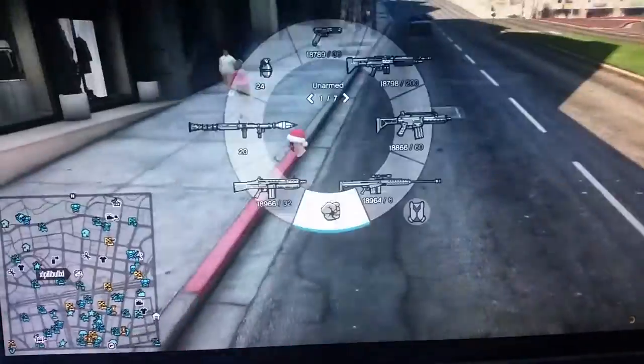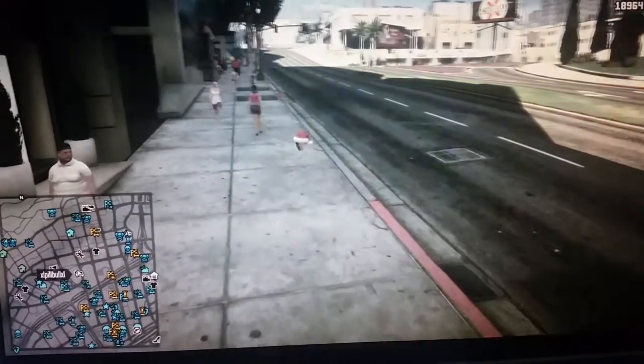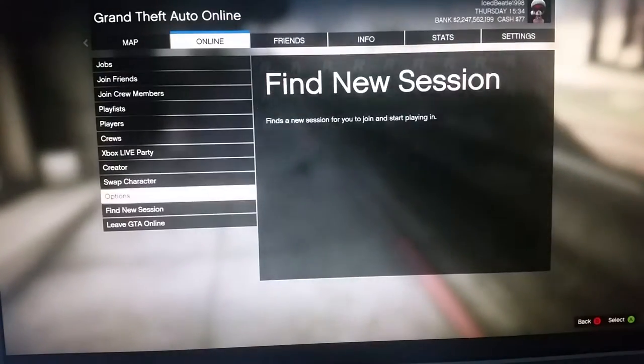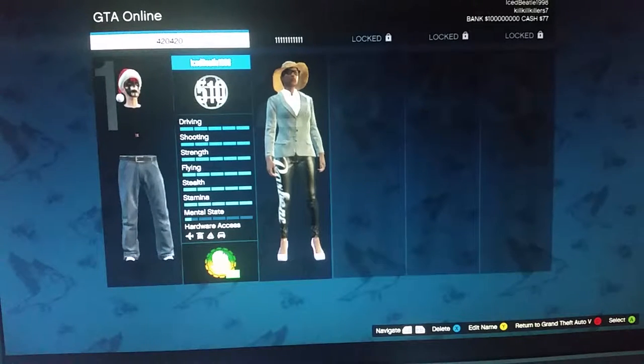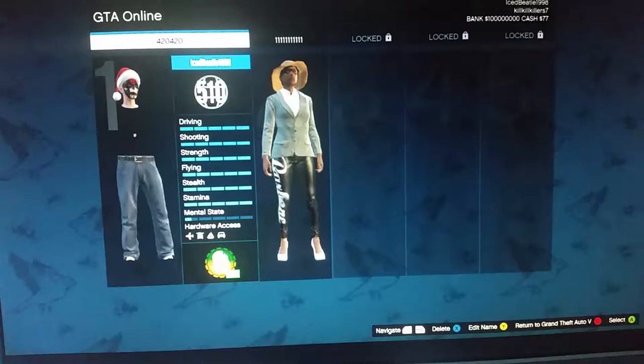To do this glitch, you need a male or a female character — it doesn't matter — but it must be in the first slot. As you can see, it must be in the first slot. Go to swap character. The character you want the outfits for must be in the first slot, whether it's a female or a male character.